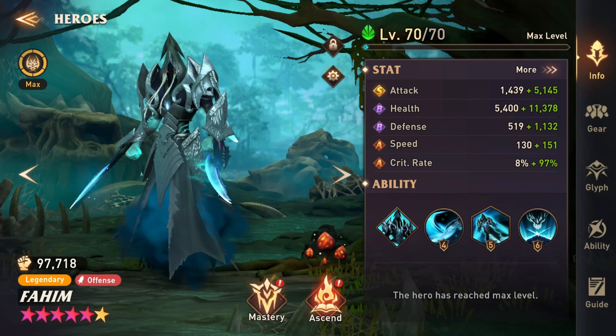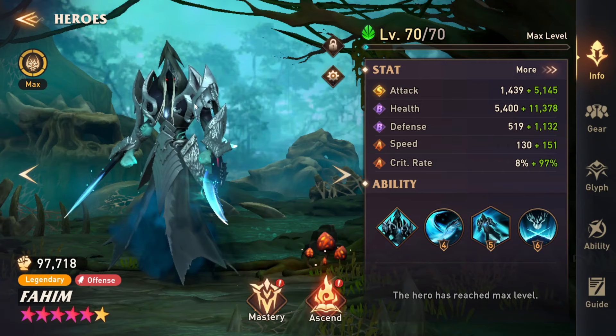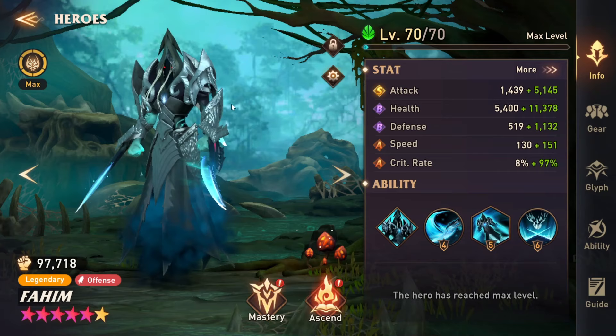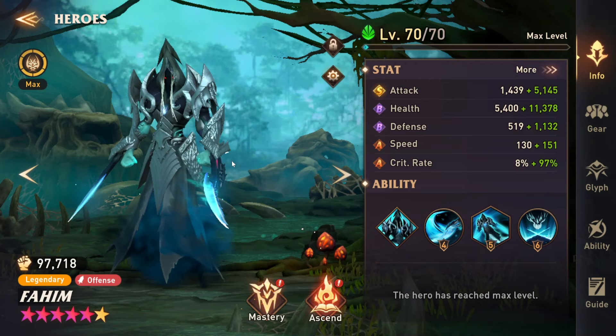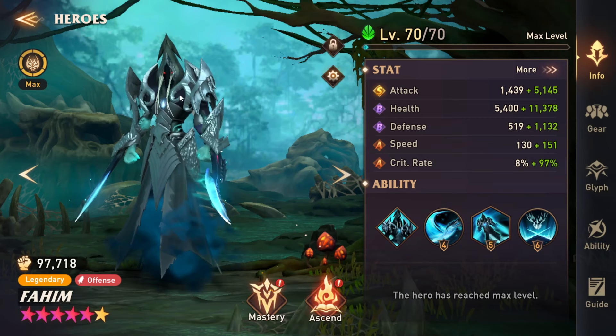Fahim's ultimate ability grants himself attack up and then deals 240% damage to the enemy, inflicting a massacre mark debuff on them for one turn. That's why the passive reducing the ultimate cooldown is so important — you want this massacre mark up all the time on bosses. Massacre mark is essentially just a reverse joint attack: it's a debuff on somebody, so anytime that person is attacked, Fahim goes in and does a joint attack on whoever has massacre mark. If you pair him with Guan Yu, he is literally joint attacking on every single person's turn, and that means Guan Yu will also joint attack every turn.